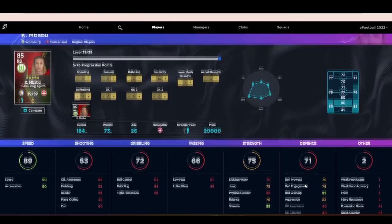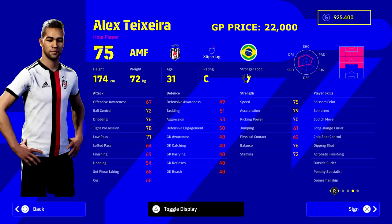Next up we've got Alex Texeira — 22,000 GP, attacking midfielder. This guy is massively underrated. Look at the positions he can play and the stats at his base level: he's 75 overall with 75 speed, 79 acceleration, 78 high possession, 76 dribbling, 76 balance. The amount of player skills this guy has is unbelievable. Buy him — he'll be the best 22,000 GP you ever spend in Dream Team.